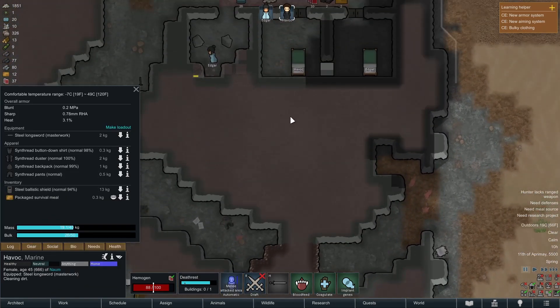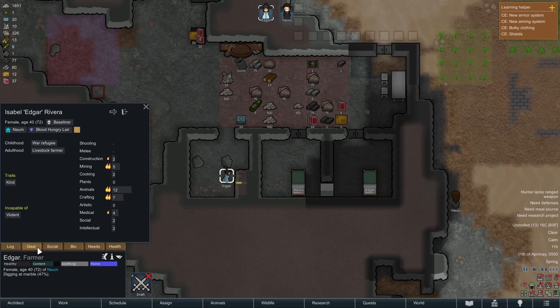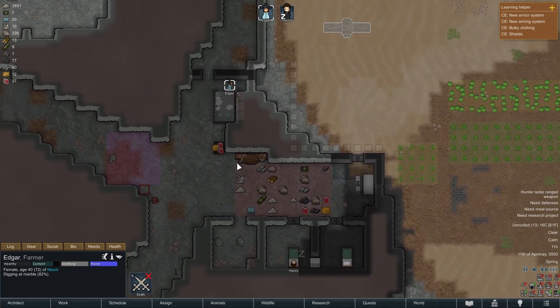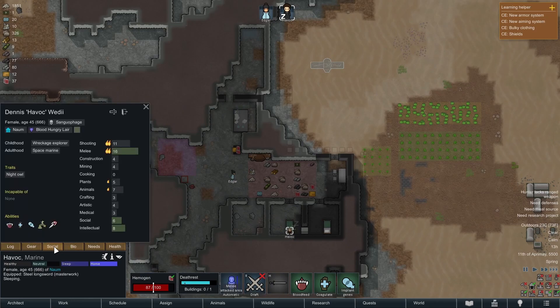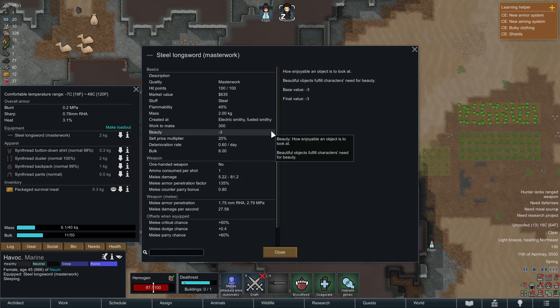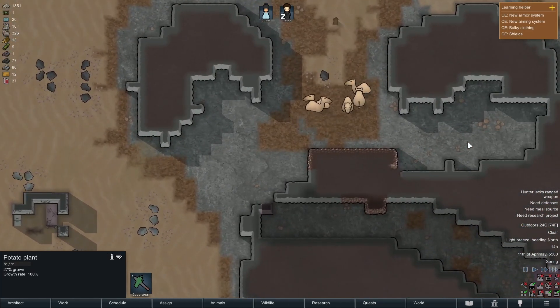We discovered last time that the shield was a problem. I had just dropped it somewhere, but we did pick it back up. Let's drop this ballistic shield — maybe we'll get Edgar to use it, because Edgar currently does not have a weapon. The comment made by Havoc in the comments was that the longsword is a two-hander in this mod, probably in default too, and the shield does not work with the longsword. That was our problem last time.